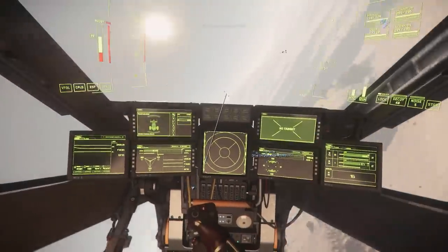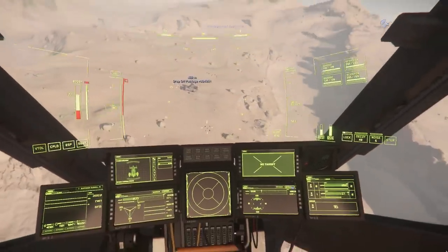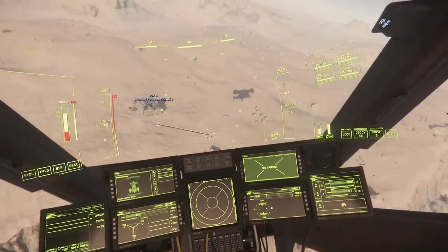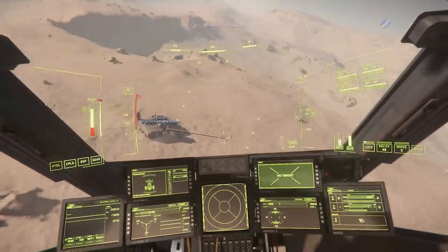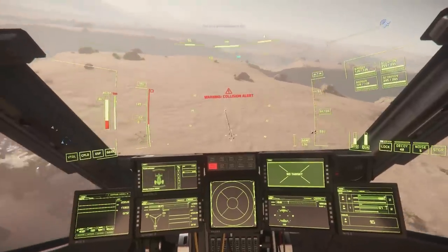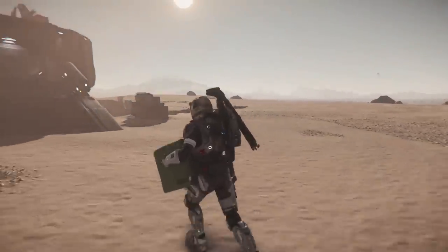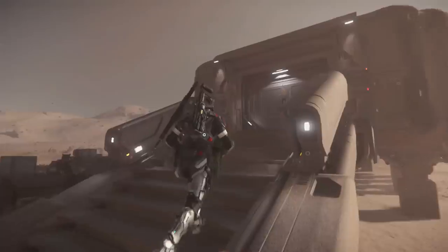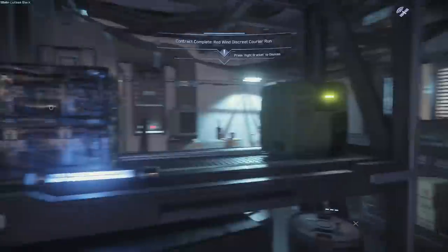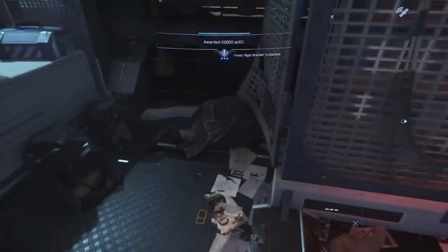Enough of the fancy flying - now it's time for the fancy landing. About to arrive. And that is it - another happy landing. This should be the last box for this particular mission. We'll put it here on the shelf, and this should be it. Contract complete - this time 20,000 Alpha UEC.